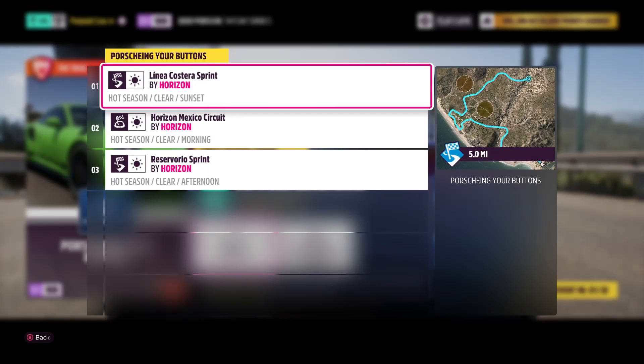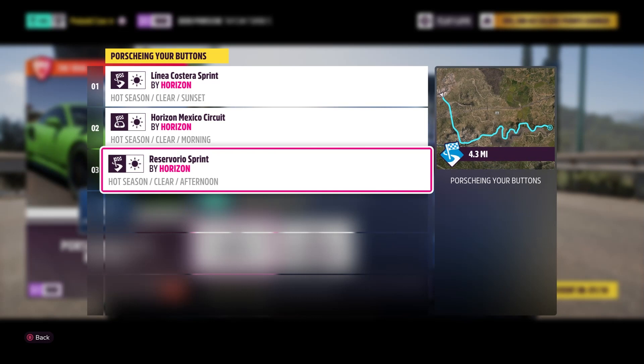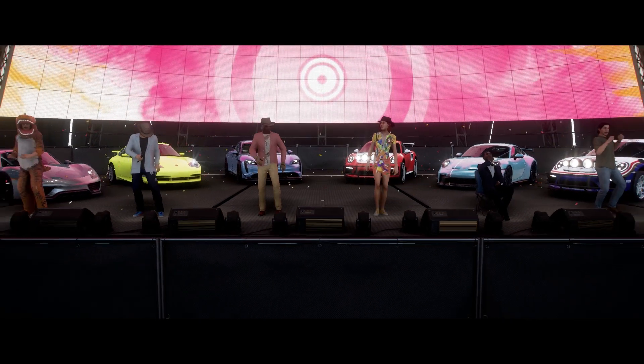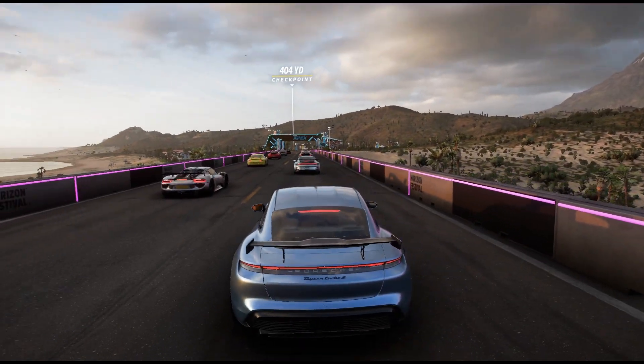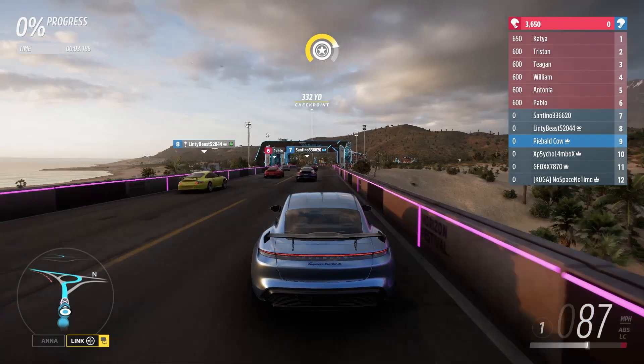First one is Linea Costera Sprint, and then we have Horizon Mexico Circuit, and then we have Reziverio Sprint. Let's find ourselves a team. Here we go. Let's see how this Taycan does — or Taycan, or Tay something or another.